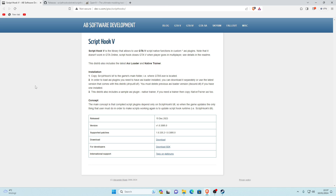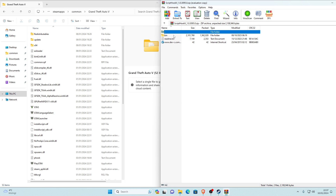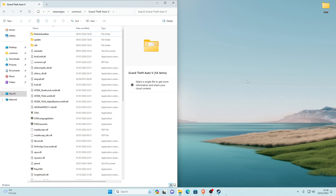The first requirement is ScriptV. There's a link in the description that'll take you to the download page. Click the download button and open the file with WinRAR. Once opened, you'll see three files — go into the bin folder. Select all three files, then hold Left Control and deselect NativeTrainer.asi. You only want dinput8.dll and ScriptV.dll selected. Drag and drop them into your main game directory and let go, then refresh. ScriptV is now installed.